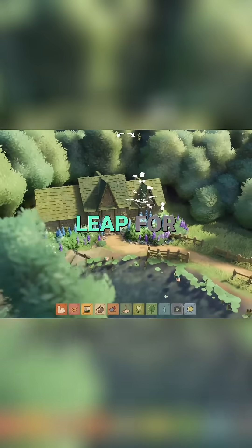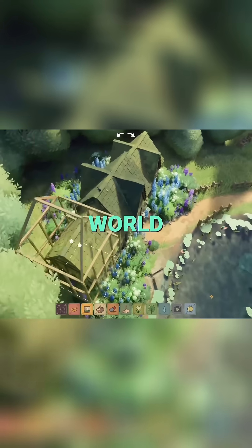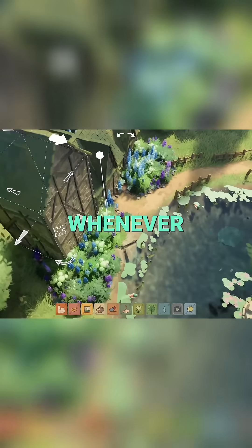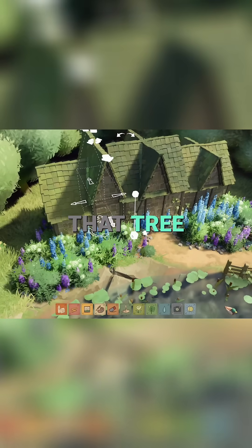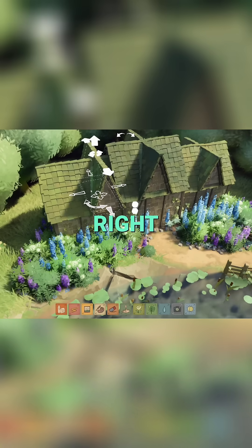One small step for man, one giant leap for mankind. Now, how do voxels incorporate into The Witcher world? What they essentially are doing is whenever you are far away from a tree, that tree takes a lot of resources to render — all of that Nanite technology — because it's far away.